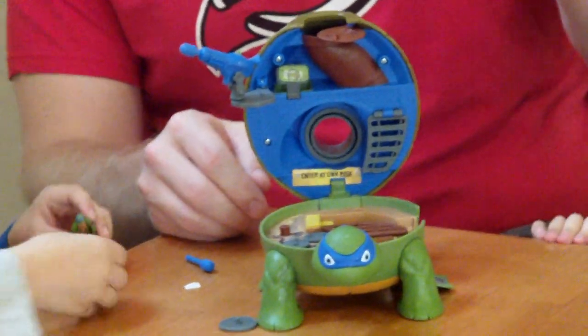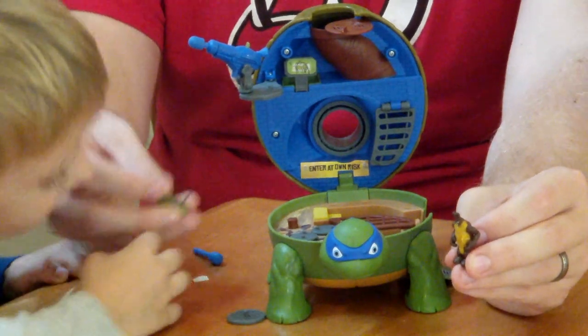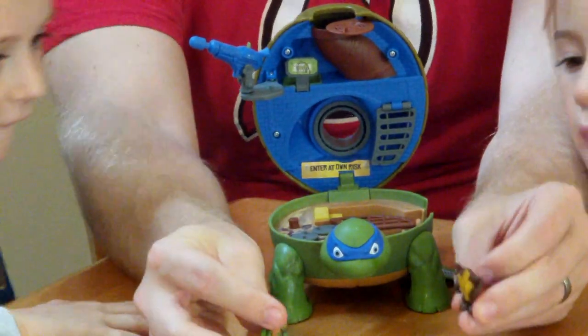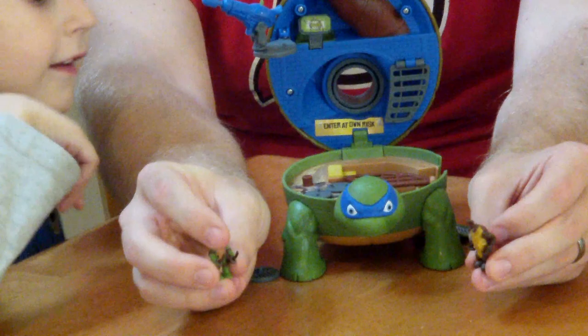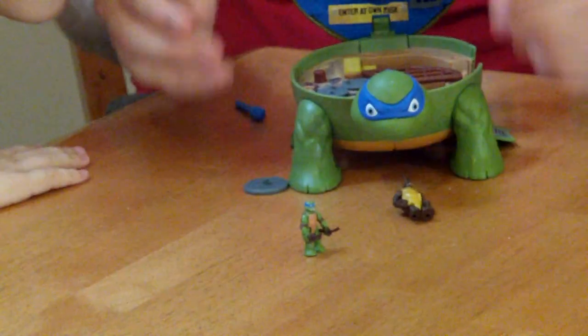It comes with a Cockroach Terminator and Leo the Ninja Turtle, and two Katana Swords. It also comes with all these cool things — it comes with a blaster.